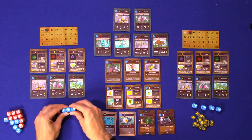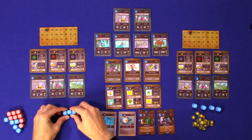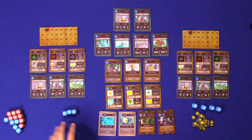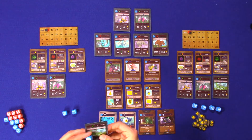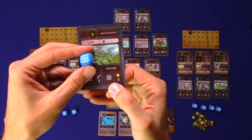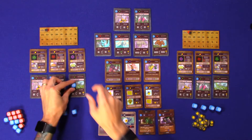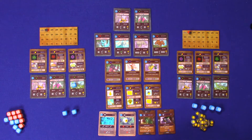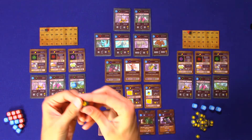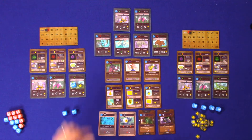Looking at what we rolled — those are the three symbols. Player one can choose to do as many actions as there are dice to be allocated. I'm going to use the Ankylosaurus, which has the defend power using this icon and gives us three defense. So I'll play this character and use these defense tokens, giving me three defense as player one.